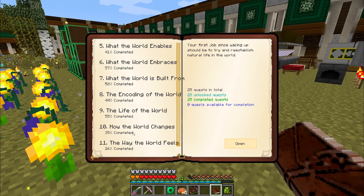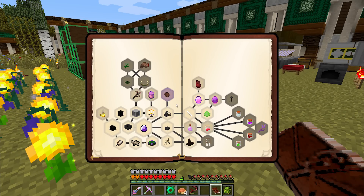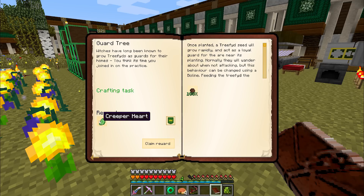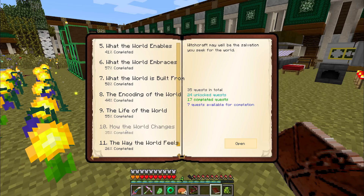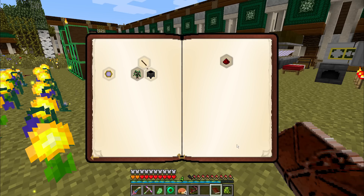This allows us to complete a quest down in How the World Changes for the Guard Tree, and will give us a Creeper Heart. So if you're lacking in a Creeper Heart, I believe this is a way to get one. It does not open any quests there, but if I go down to the Way the World Feels, it does open up the What's So Great About Wood quest.